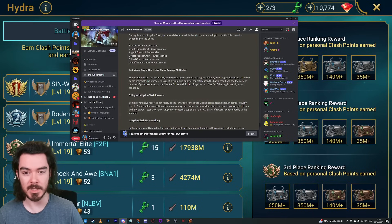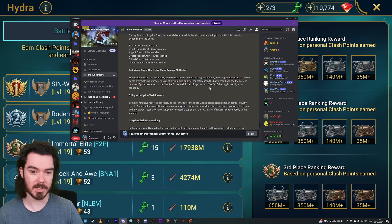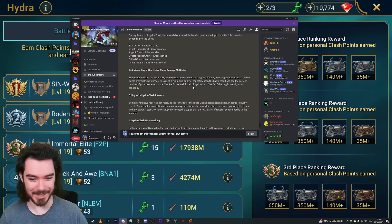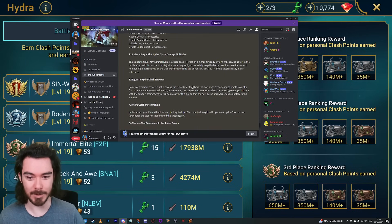There is also a visual bug with the Hydra Clash damage multiplier — it's showing up on higher difficulties giving you a 1x multiplier, but it's just a visual bug. You can safely keep the battle result and see the correct number of points in the clan performance info tab. The fix is already scheduled, so it will be resolved very quickly.